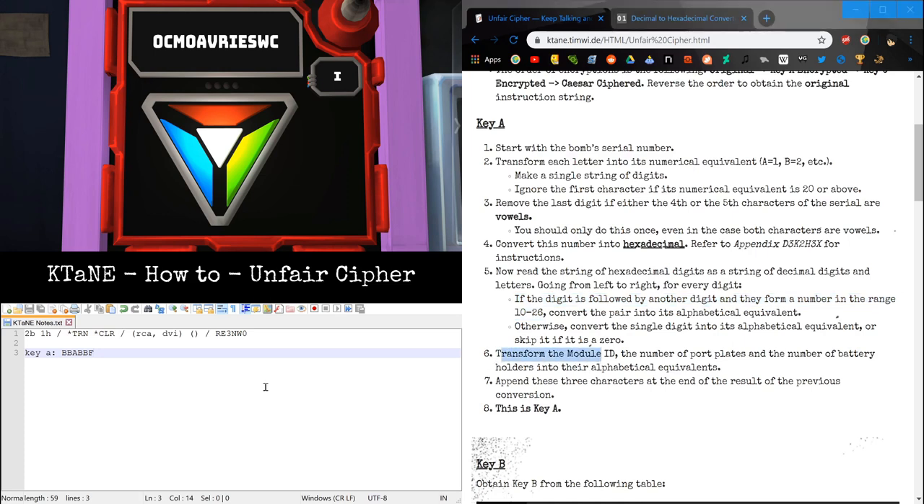Then we take the mazel ID, which is 1, the number of port plates, which is 2, and battery holders, which is 1. Convert those to letters and append them. This is Key Alpha.